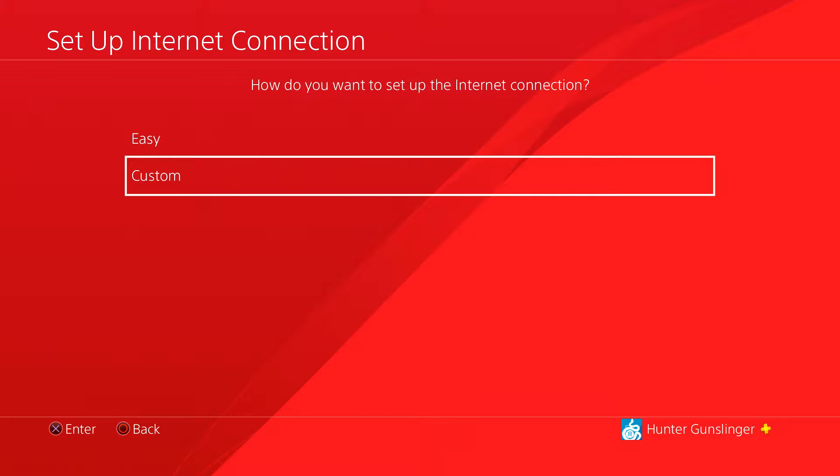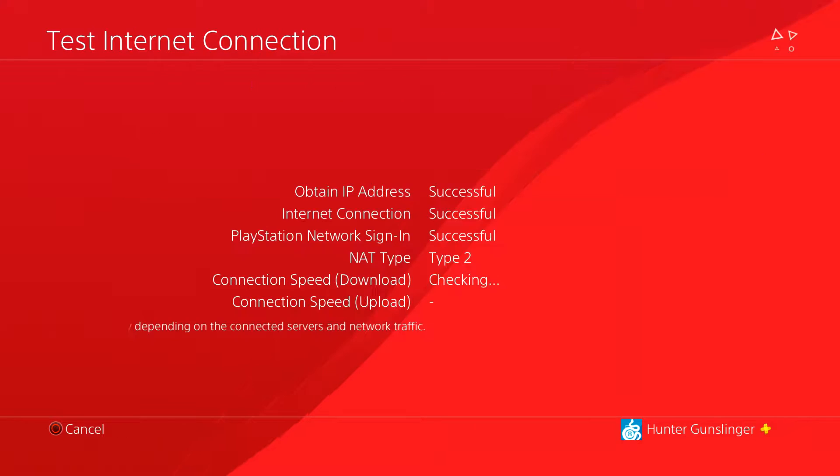Once you do that, go to Custom and make everything Automatic so you can get the right IP address for your PS4. You need that for all the steps coming up. Make sure everything is Automatic — just breeze through everything on the top part. Next, test your internet connection after you finish the setup. Make sure everything is connected and successful. My NAT type is Type 2 — yours might be Type 1 or Type 3. Everyone's is a little bit different.